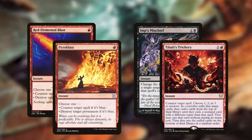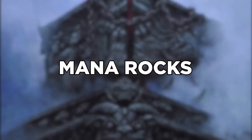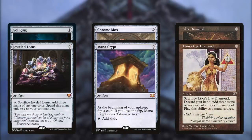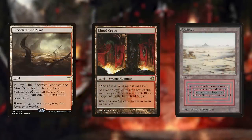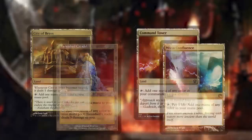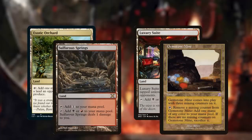We have unexpected stack interaction from a non-blue deck: Red Elemental Blast, Imp's Mischief, Pyroblast, and Tainted Pact's Trickery back up early win attempts. Mana rocks are inexpensive: Sol Ring, Chrome Mox, Mox Diamond, Jeweled Lotus, Mana Crypt, and Lion's Eye Diamond. Our land base follows Tainted Pact restrictions with fetchlands, Rakdos shock and dual lands, Cavern of Souls, Emergence Zone, City of Brass, Tarnished Citadel, Command Tower, Mana Confluence, Exotic Orchard, Sulfur Springs, Luxury Suite, and Gemstone Mine for perfect color fixing.